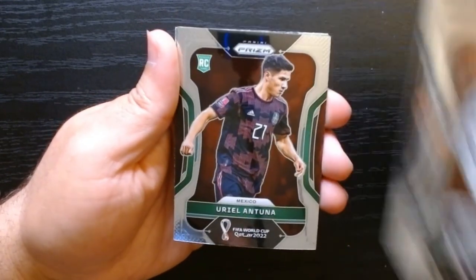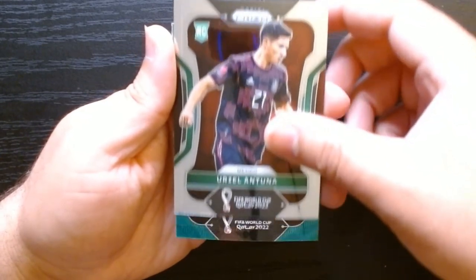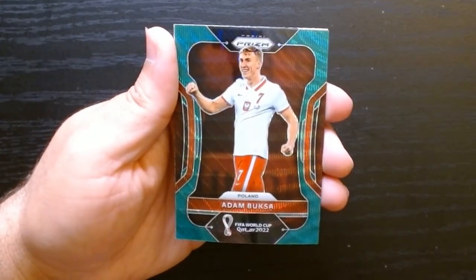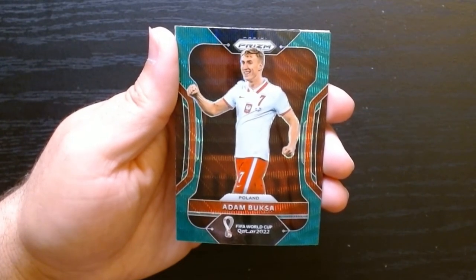Look at that — Art Argentina in the house. Of course, you want your superstars. There we go, our first green wave. Adam Bucza of Poland.